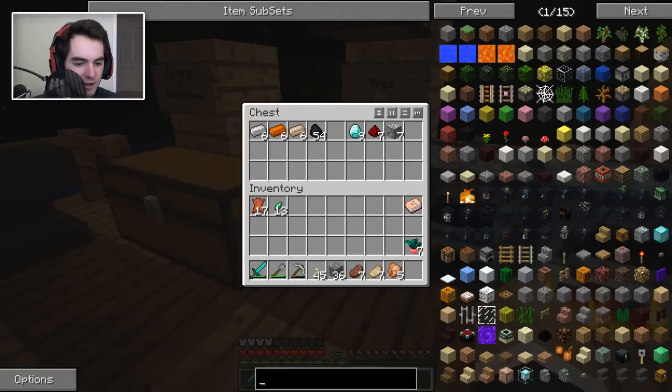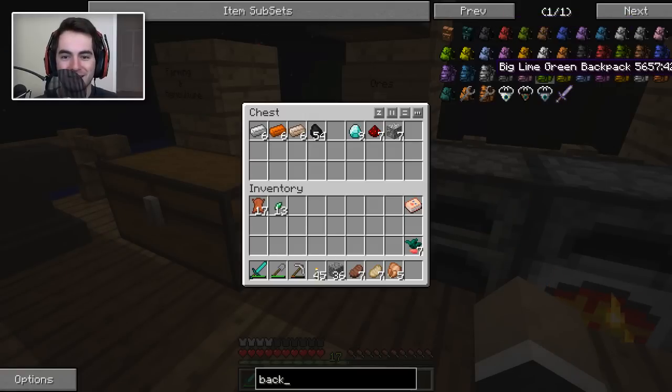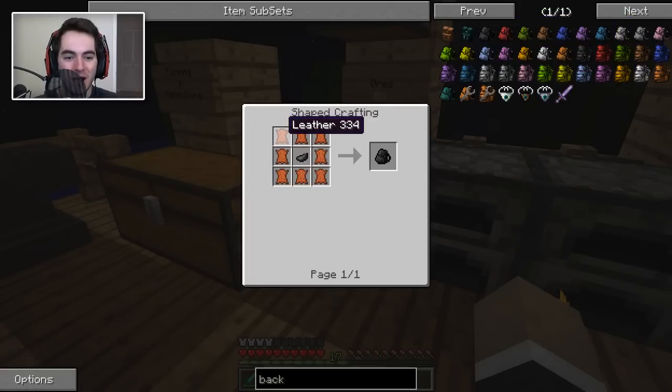By the way, I was told I should make a backpack, which I think is made of leather. Oh my goodness — there are a lot of backpacks. How do I make you? There are different types of backpacks — oh my god. Different types of backpacks.